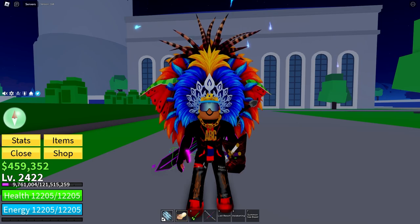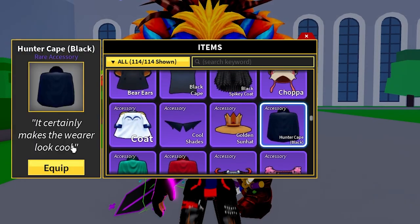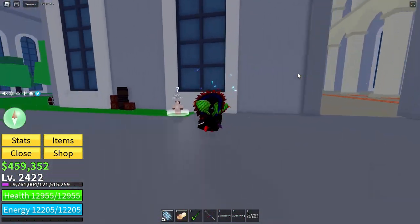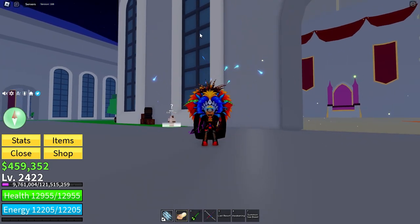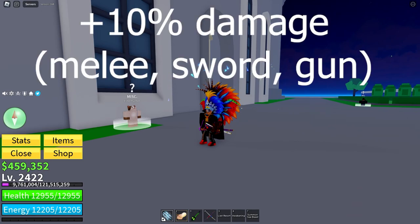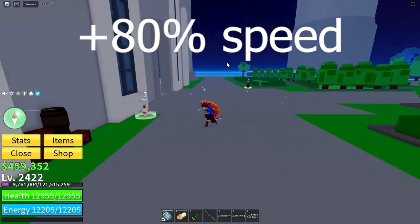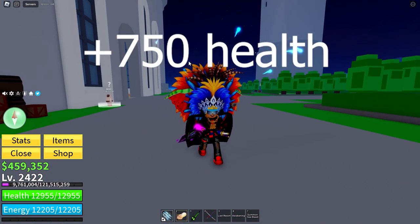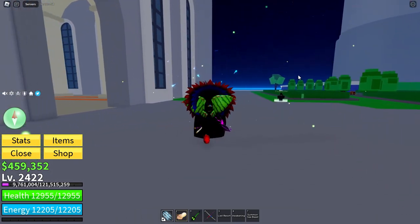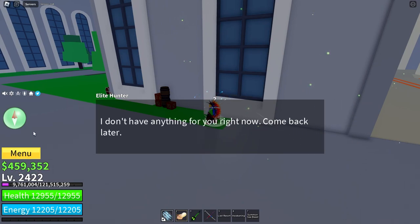Now for Third Sea, there are two accessories. The first is the Hunter Cape — as you can see, there are three colours: red, green, and black. I'll just put on the black one right now. To get the Hunter Cape, you need to fight an elite enemy, which has a chance to drop one of the three Hunter Capes and also one of the three Bandanas. The Hunter Capes give 10% damage to melee, sword, and gun attacks, 80% speed, and 750 health. The Bandanas are also good, but they give 750 energy, which in my opinion is not as good as the health. To find the elite enemy, you come talk to the Elite Hunter and ask him for a quest.